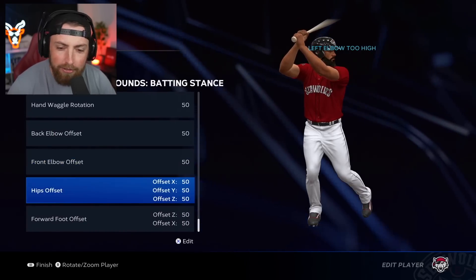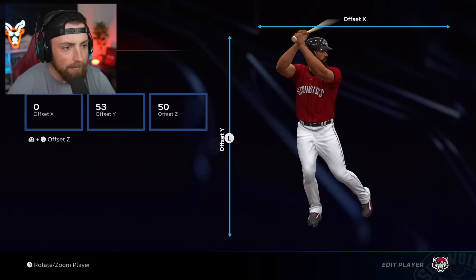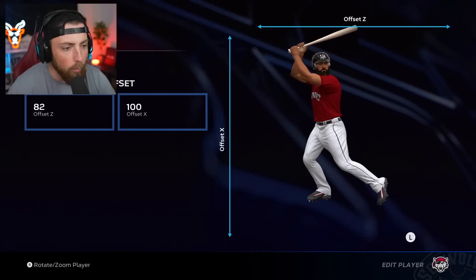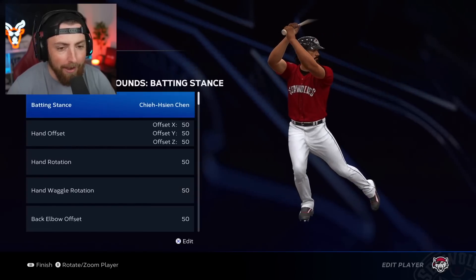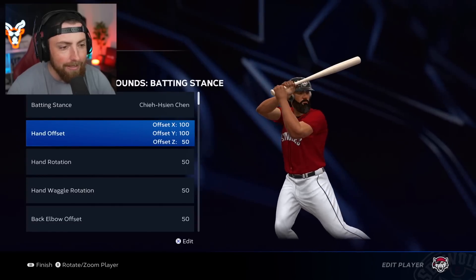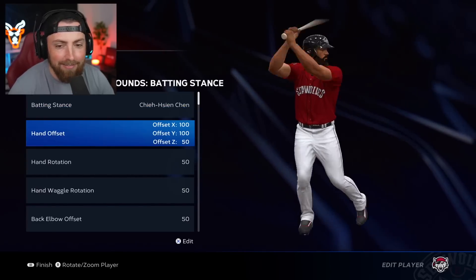I can mess with all of this. Can I mess with the hips at all? Yeah, I can bring these hips all the way down. Let's go right here — yeah, I like that. Front foot — oh, I can bring that way out. Look how far out that front foot is. Hand offset, I want to bring this as forward as possible. Dude, look at this batting stance I've already created. That is the ugliest batting stance literally of all time.